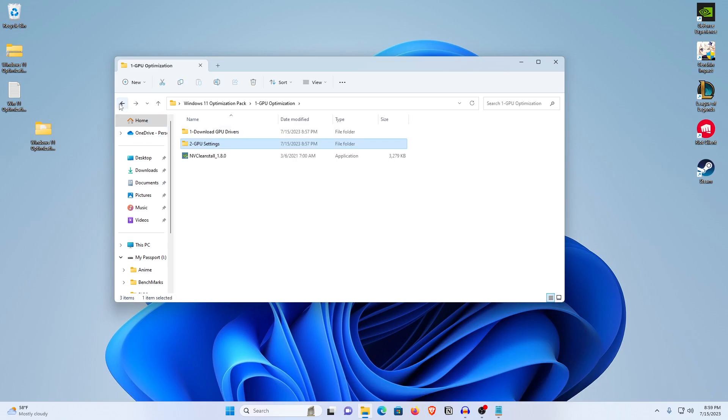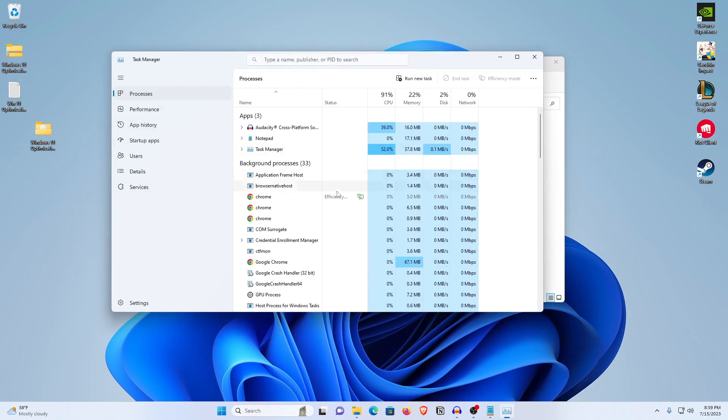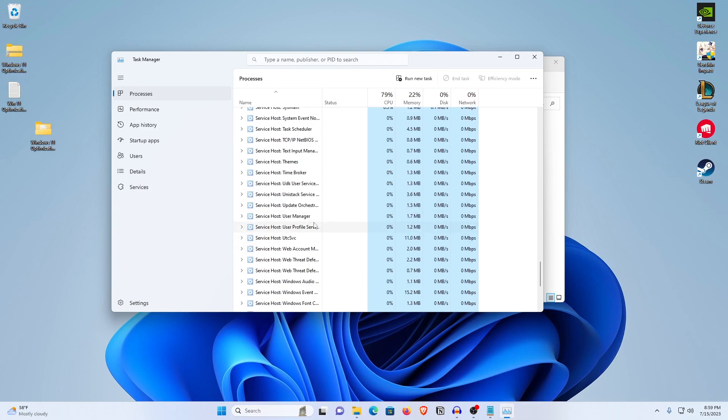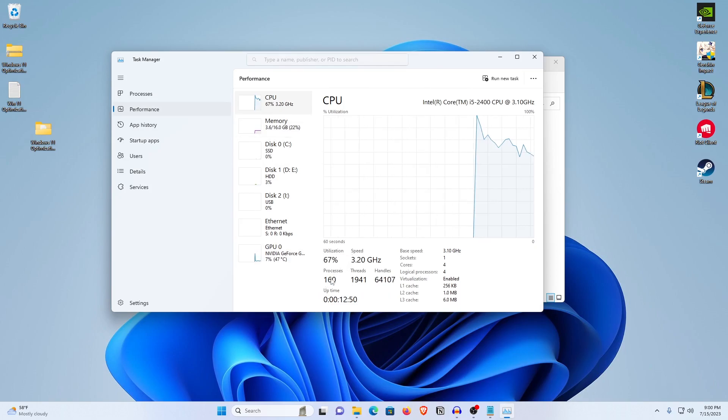Once you are done with the GPU optimizations, go back into the pack and open up the SVC Split Hole Threshold. This is basically for grouping of services and SVC processes. If you go into Task Manager by right-clicking the taskbar, go into background apps — you'll see a lot of service host controllers or service host processes. If you open the Performance tab and go into CPU, you can see that currently more than 160 processes are running, even though I'm only using Audacity, OBS, a Notepad, and that's basically it.